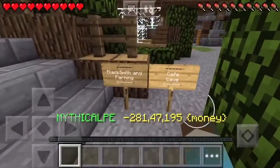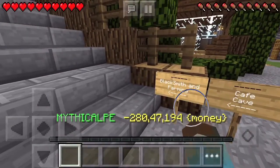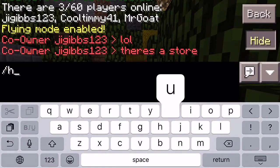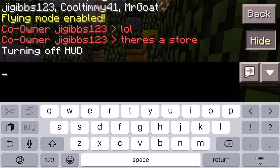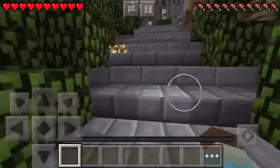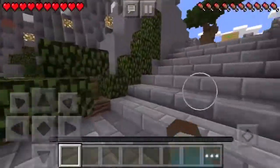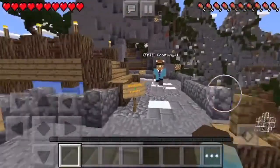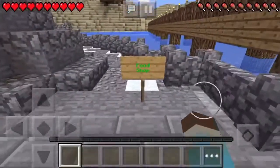They have instructions showing where to go. There's a blacksmith and farming area. You can do slash HUD off, and you can also buy land. You can't set home yet — I think it's a little glitchy — but I think they're adding that.